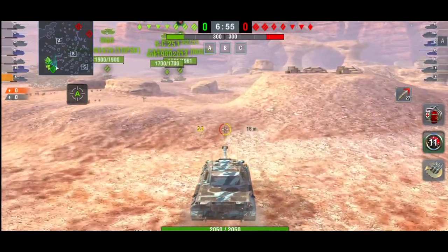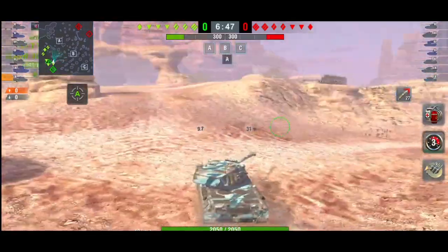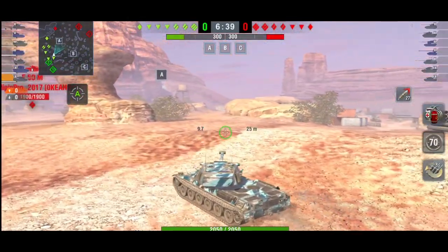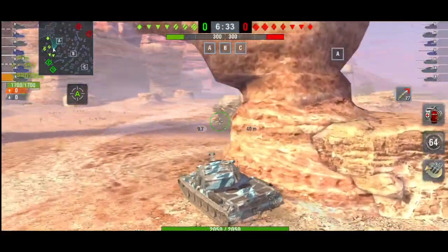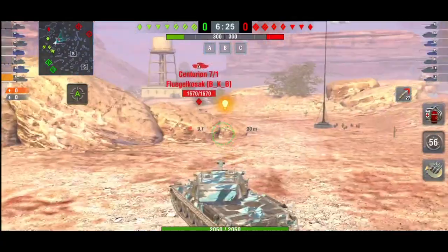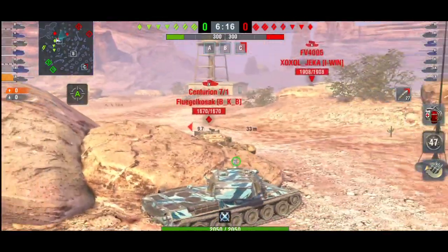When you look at the equipment, you could either use extra mobility or extra gun depression — you get an extra three degrees, so you can go up to around nine degrees of gun depression. For a tank like this that is absolutely incredible, because they have insane turrets, and then to have nine degrees of gun depression on top of that. Since the mobility equipment got nerfed, it might actually be better to run the gun depression instead.